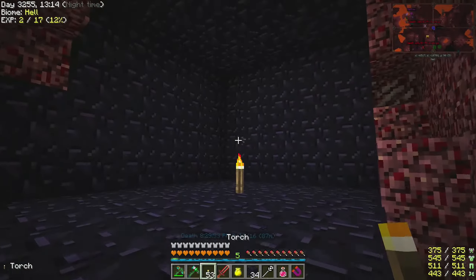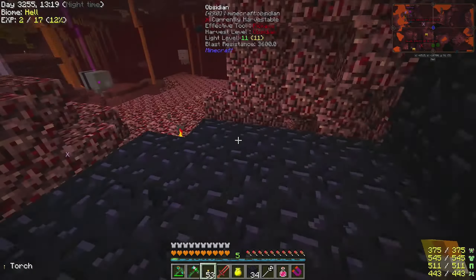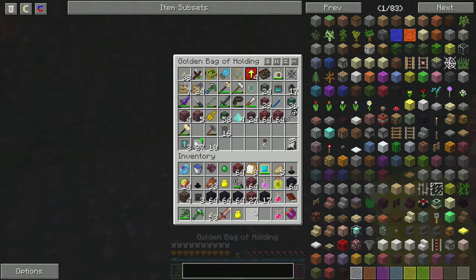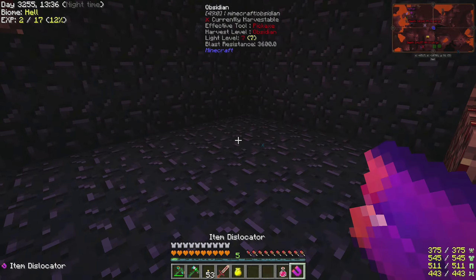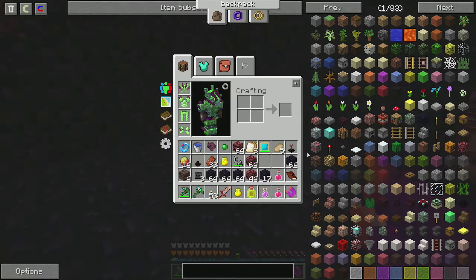I have a half-built obsidian area here just to keep the wither somewhat contained. I guess I don't know if that will really do much, but better than blowing up the entire netherrack below my feet. My inventory is terrible right now, but that's fine. I'm gonna leave the magnet on because I don't want to lose the nether star if we get it.